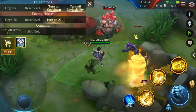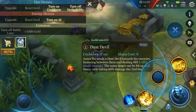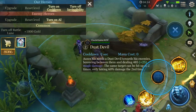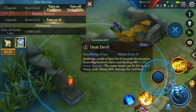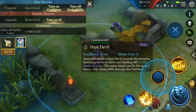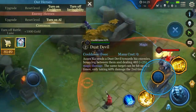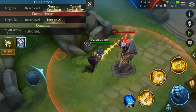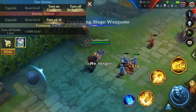The second skill is Dust Devil. Azanka sends a dust devil towards his enemies, bouncing between them and dealing 485 magic damage. The same target can be hit up to two times, only taking 60 damage the second time. Let's check it out in action — it'll be better to test this in a mob of minions, and here it is.